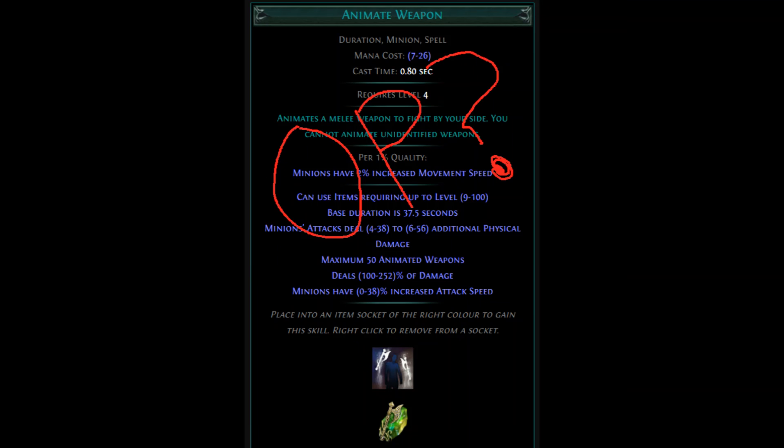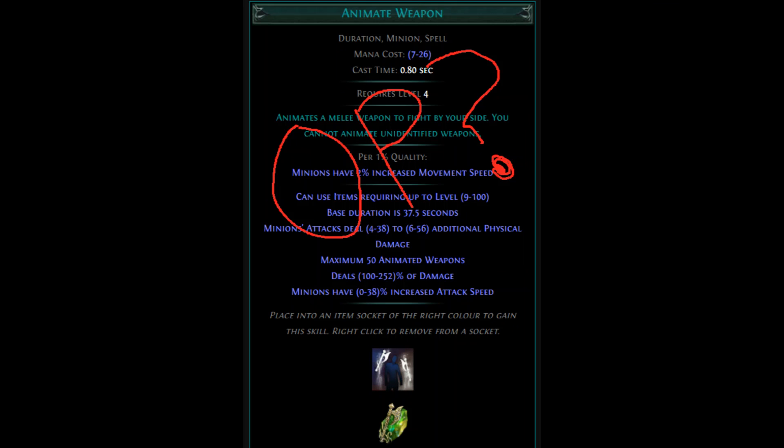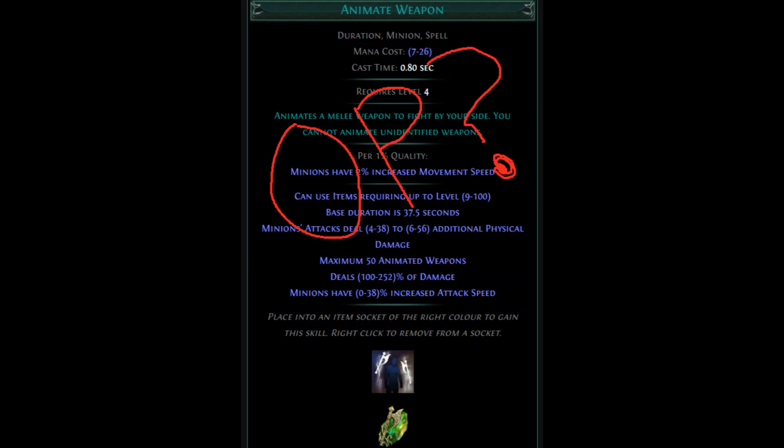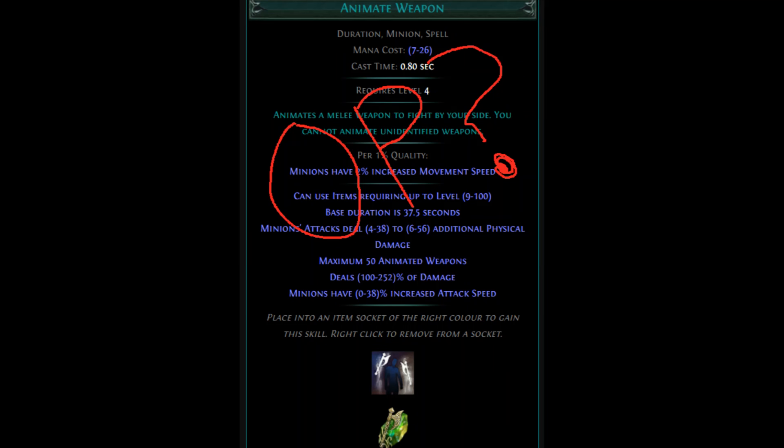That's all I have for now, and I'm hoping we'll get some more information about Animate Weapon so we can continue theorycrafting this very interesting skill. Leave any comments about what you're planning to do with Animate Weapon, and hit subscribe if you'd like to get updates as we get more information prior to the launch of 3.10.